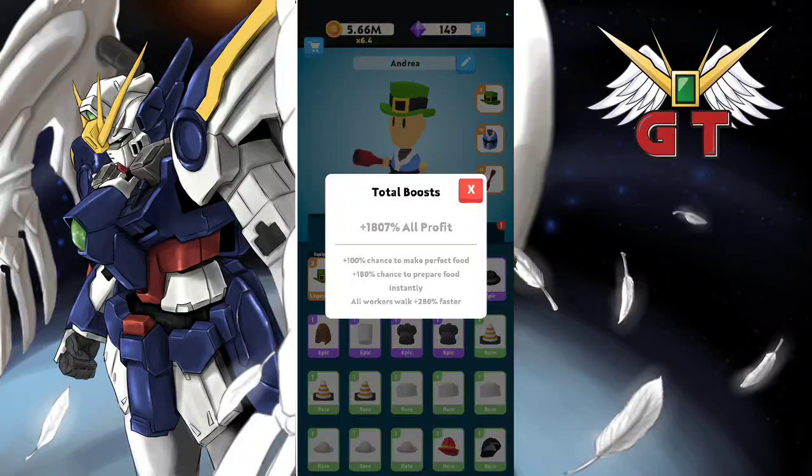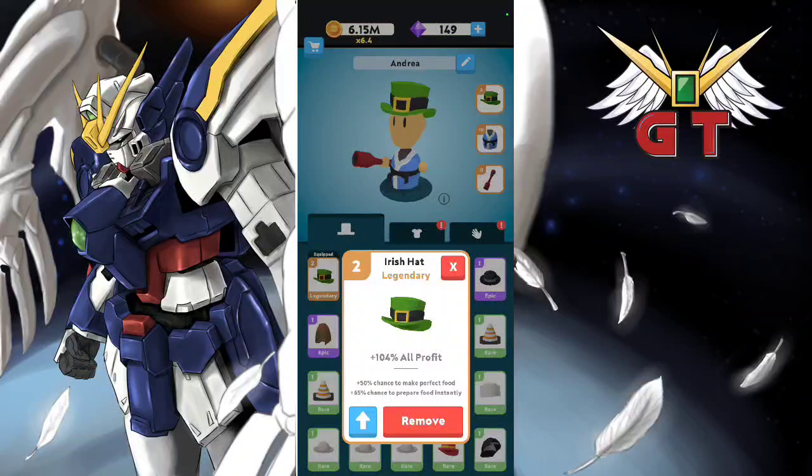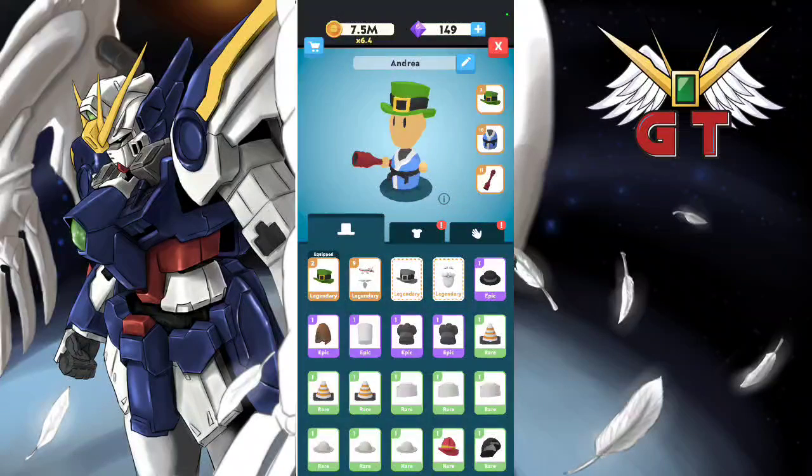I had overkill. This part right here was giving me a 40% chance to prepare food instantly, and this part gave me the 50% chance to make perfect food. So now I've got 100% chance to make perfect food and 180% chance to prepare food instantly. Plus I've also got all workers walk faster, which is pretty great.